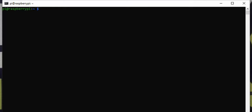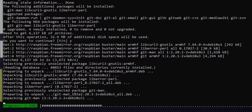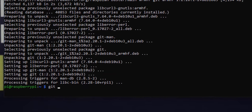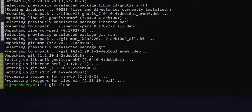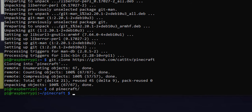I've connected to my Raspberry Pi OS with SSH. The first thing we need to do is install git: sudo apt install git. That's going to download and install git for us. Now we can run: git clone https://github.com/cat5tv/pinecraft — like Minecraft but it's also going to work on Pine 64 boards. Hit enter and now we've got a folder.